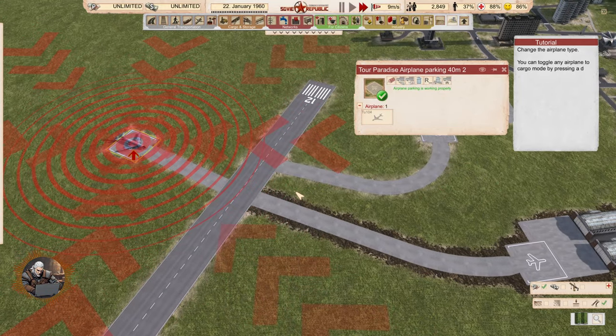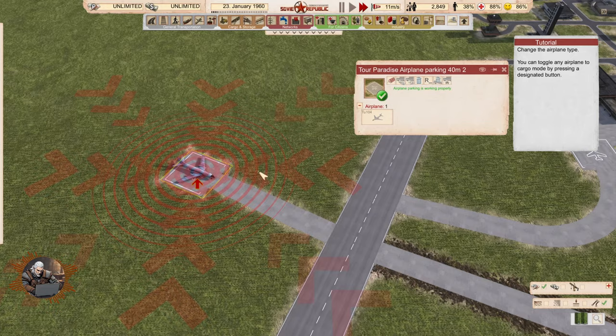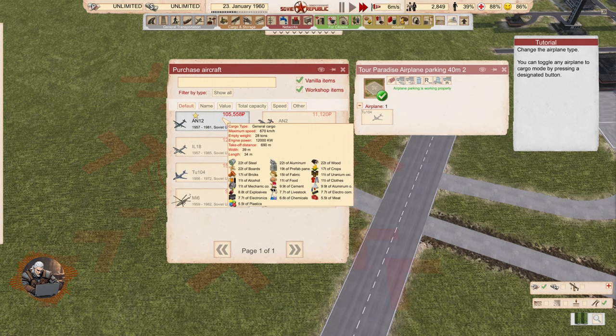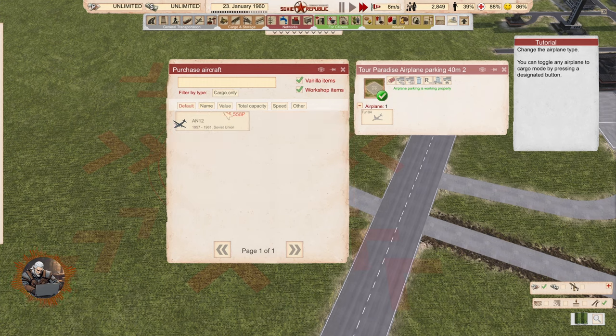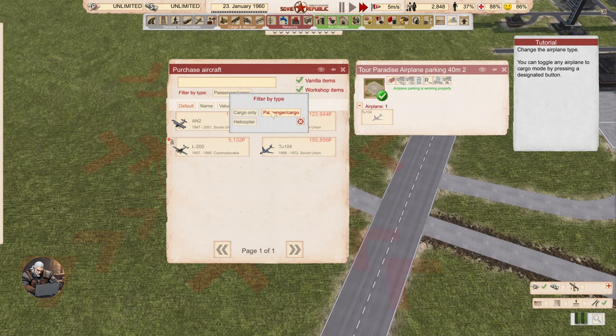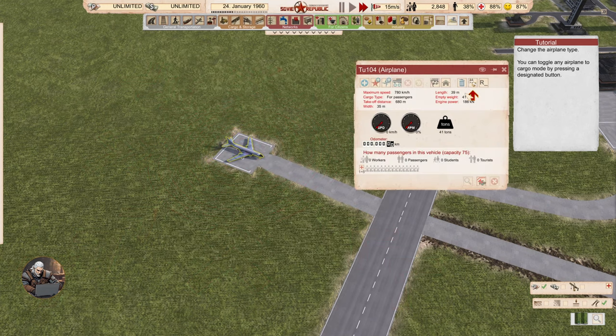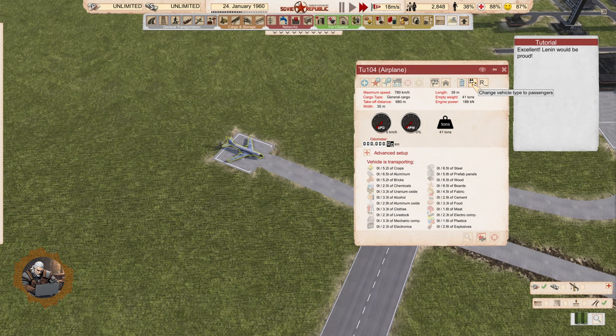Change the airplane type. You can toggle any airplane to cargo mode by pressing the designated button. Some planes are cargo only and cannot take general cargo — but the rest can be either passenger or cargo. That's very interesting.